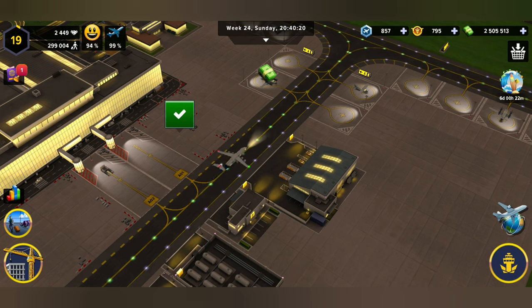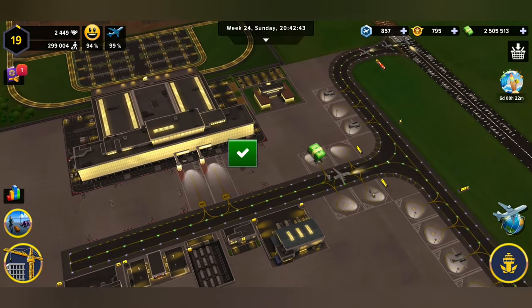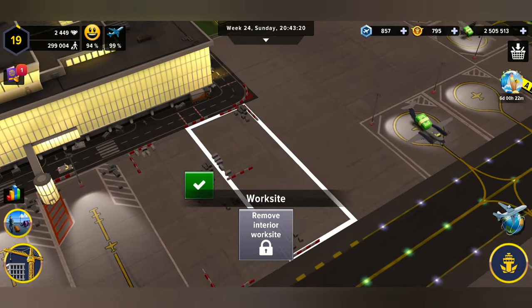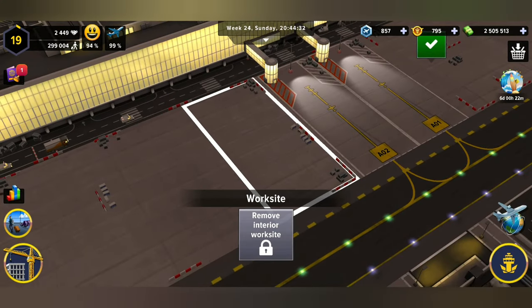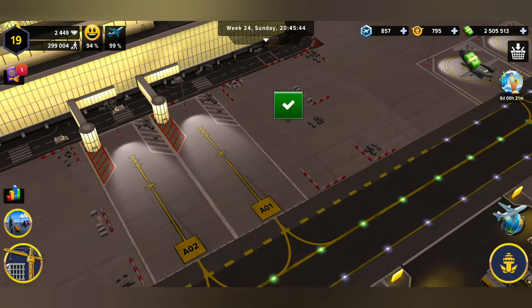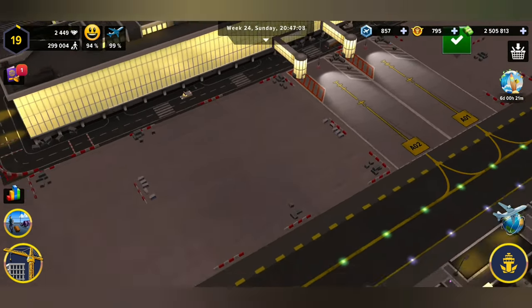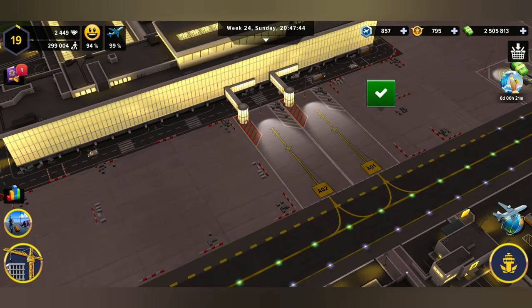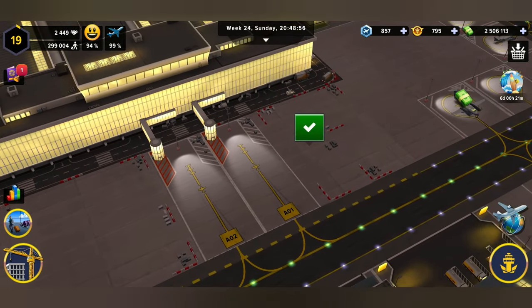Hello everyone and welcome back, this is TrisusMax with 2LivesGaming. Thank you so much for joining us. We are busy playing Airport Simulator First Class and today we're going to be talking about unlocking worksites. A worksite is where you want to build your ramps, and you can see there's quite a few of these. These ones can take mediums, and these two will be big enough to take two small ones, so you can have about seven plus/minus ramps here depending on how many medium and large you get.